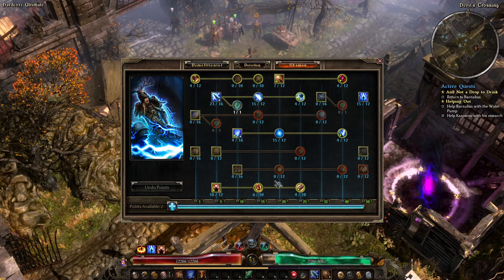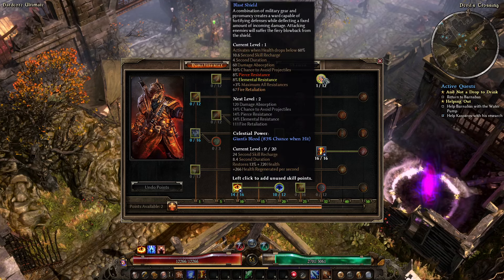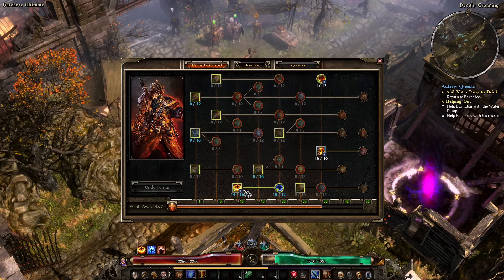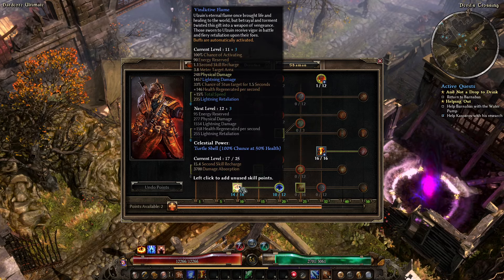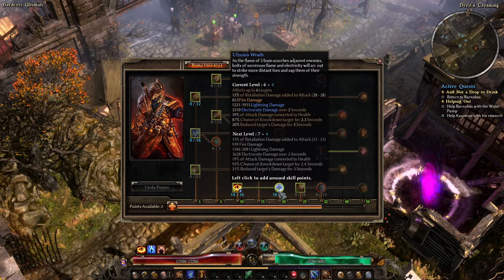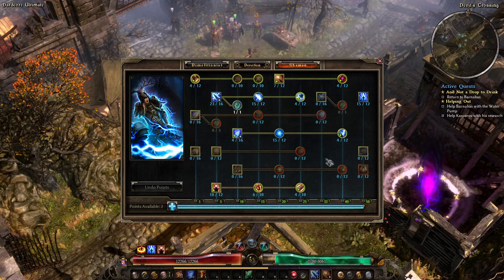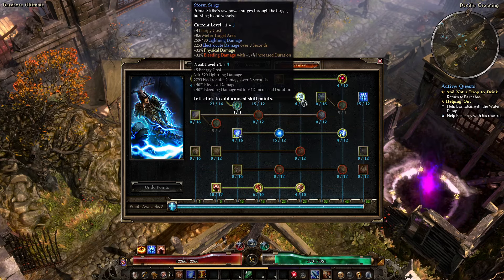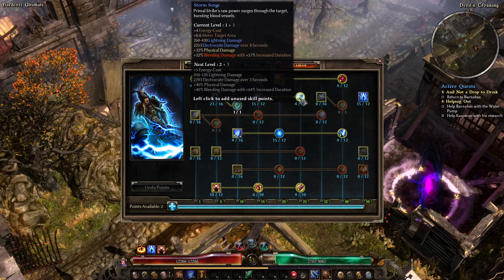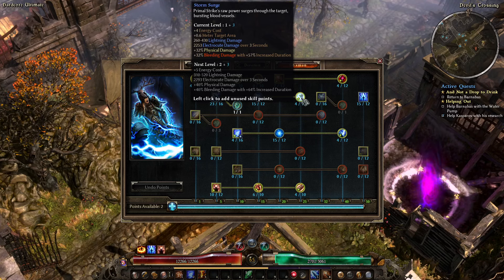The points are probably going to go — we finished Thermite Mine — so they could go in Blast Shield. Pierce and elemental res is kind of always good. We could also put some more into Vindictive Flame for total speed and more regen. Alzorn's Wrath I'm pretty happy with at 10, but more is obviously better. Over in Shaman we could put some more into Storm Surge.